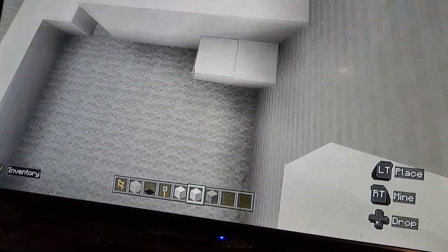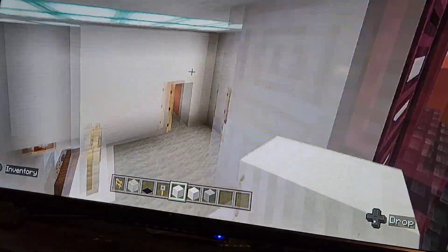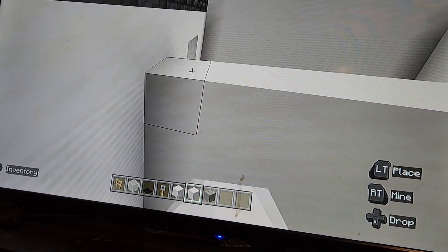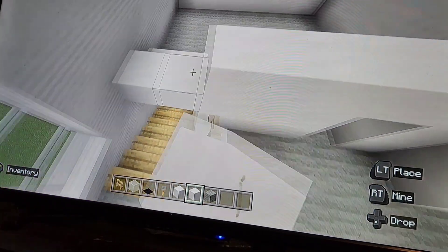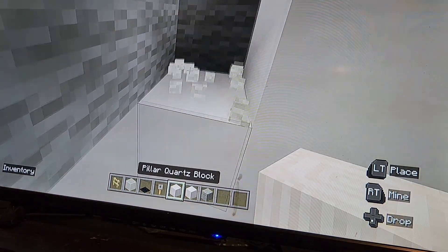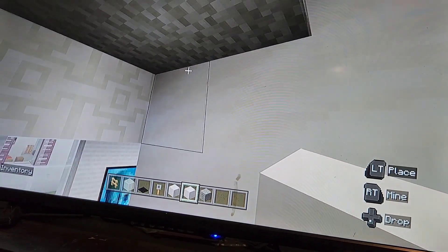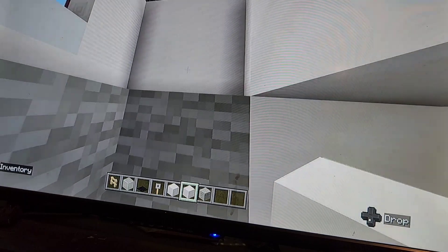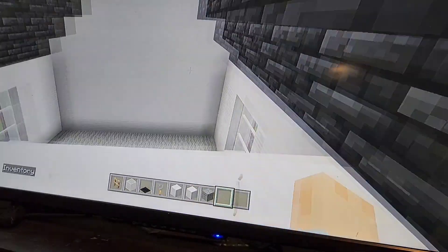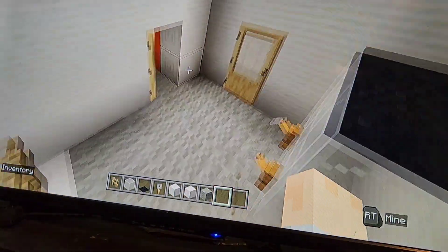The awkward staircase area will be covered up by the walls anyway. Extend all the walls up by three rows plus one for the ceiling — same as before. In the upstairs hallway area, place quartz where it will be covered by interior details. Now we can start putting in William's room walls and details.